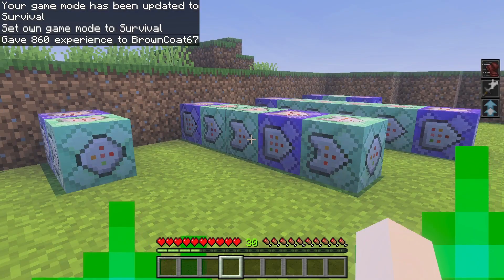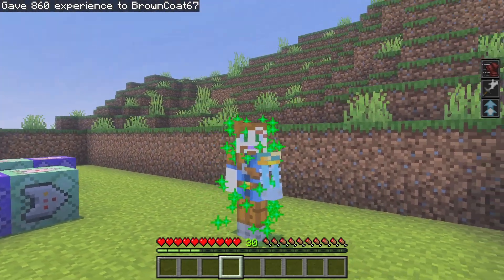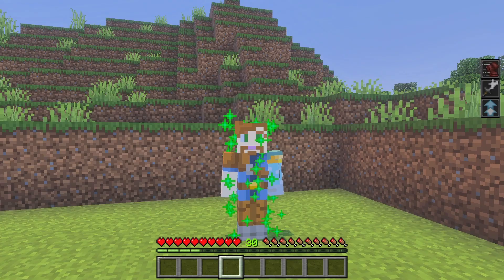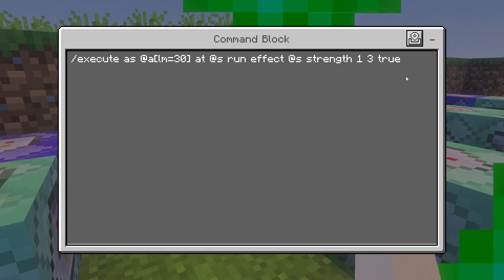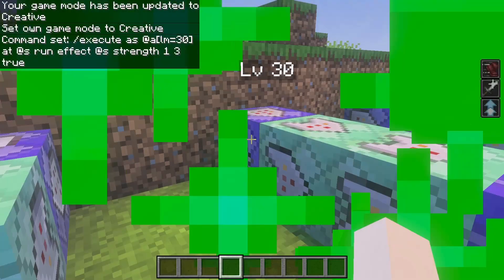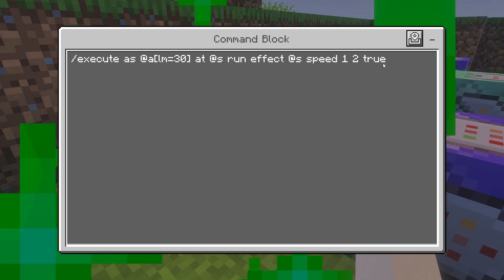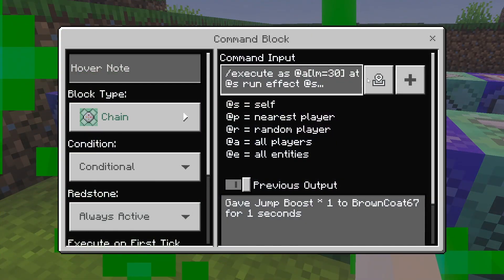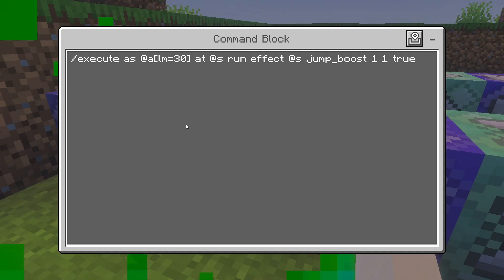Now I've brought us up to level 30. At level 30 is when you begin to get some auras — a nice, gentle green aura. And you'll see that we have speed, strength, and jump boost. The setup is the same, except LM is 30. We're gonna do strength 3, speed 2, and jump boost. The ones we introduced early are just gradually raised up every time, and then something new is introduced.